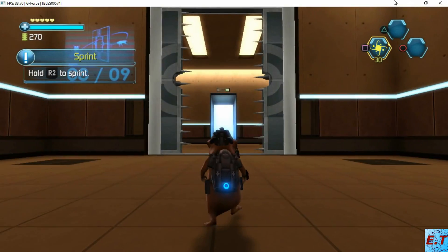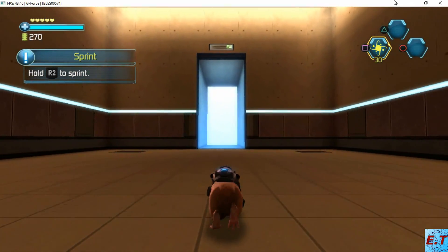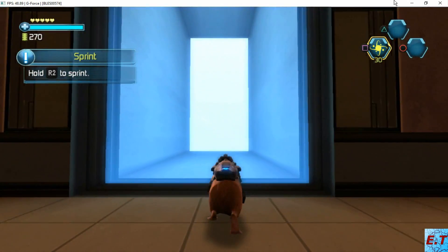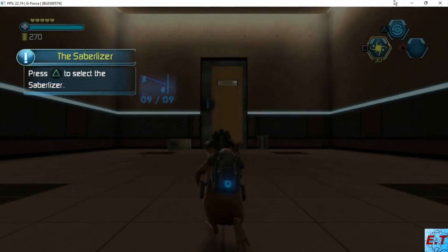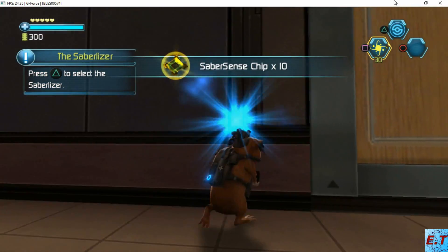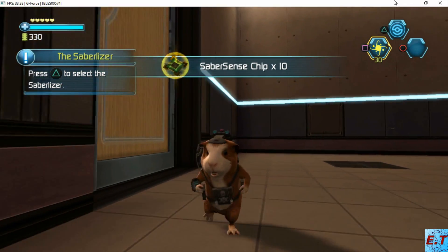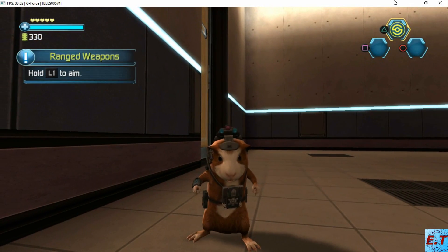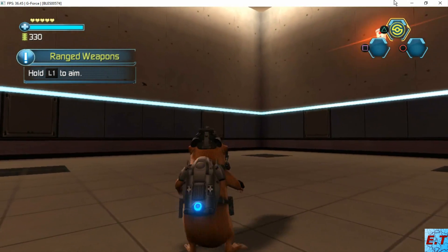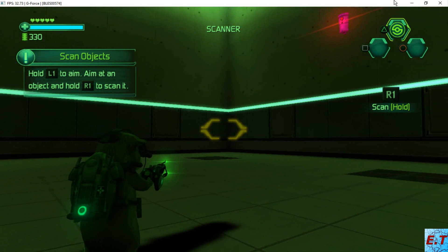Press the button, hold the button to sprint. Press the button to select the Sabrelizer. Hold the button to aim. You can scan objects with the Sabrelizer to gather information.